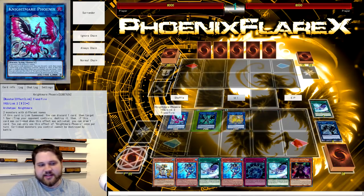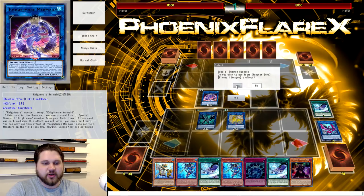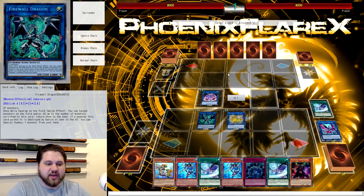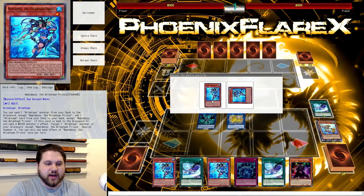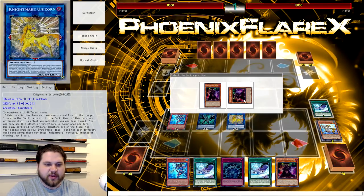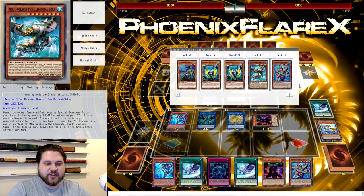From what we've got access to here is we've got two Nightmares in the Firewall. We're going to link the Nightmare Phoenix away into Nightmare Mermaid above the Firewall, and we're going to trigger Firewall's effect to special, and Mermaid's effect to special the Ibli from our deck. Chainlink 1 Mermaid, Chainlink 2 Firewall — it has to be that way. What we're going to be discarding is the Dragoons for Mermaid, because Mermaid's a water monster so it actually triggers. Then we're going to special summon the Neptibus over here next to Firewall, and the Mermaid is going to special summon Ibli. The Dragoons is going to trigger and we're going to get the Moulin Glacier.